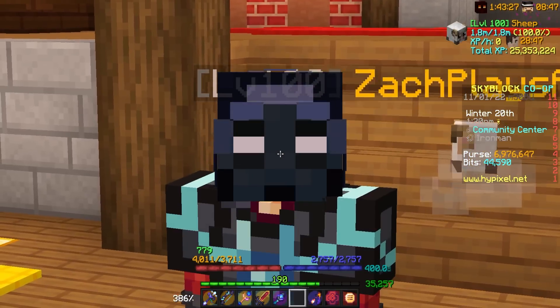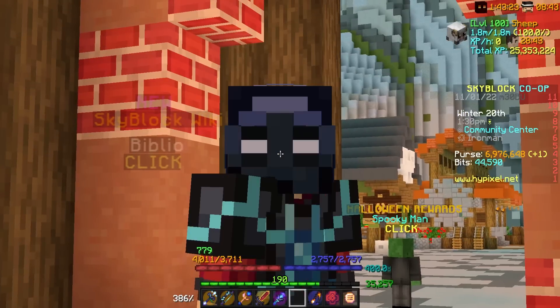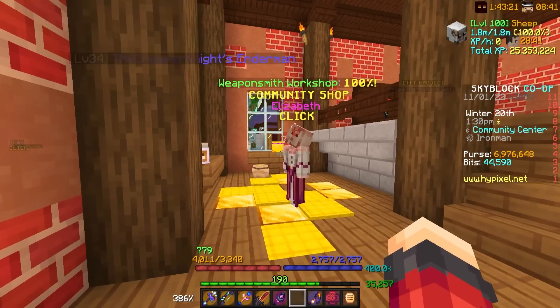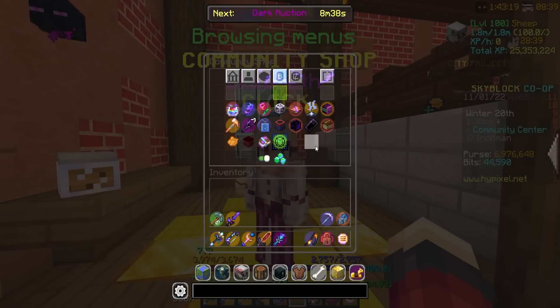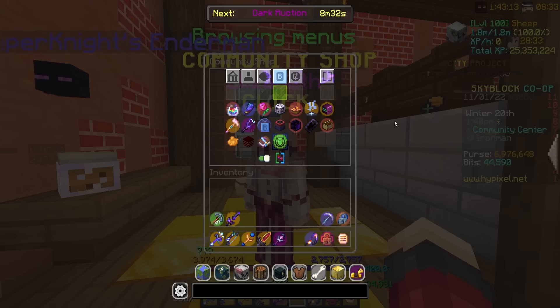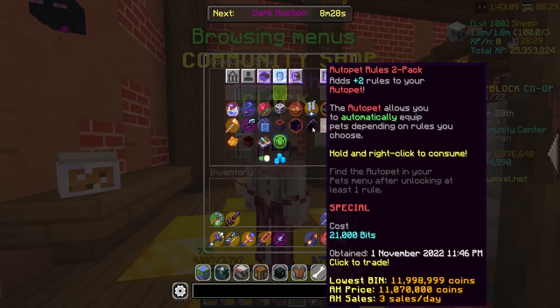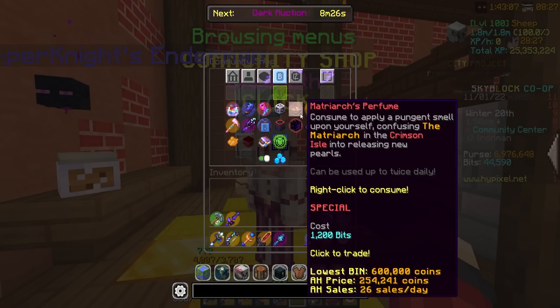Before we get into the Kudra fights though, there's actually something I missed in my last upload. They added a bunch of new stuff to the Bit Shop. There's a few other things they've updated that I also forgot to mention — we'll get into those in future episodes. But basically, they added a couple new items to the Bit Shop and there's one that's actually really, really good that we're going to be getting today.